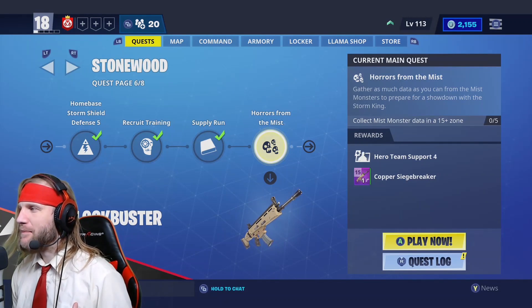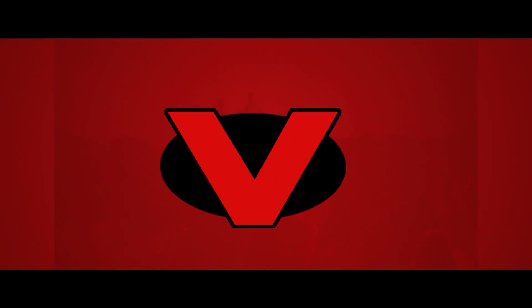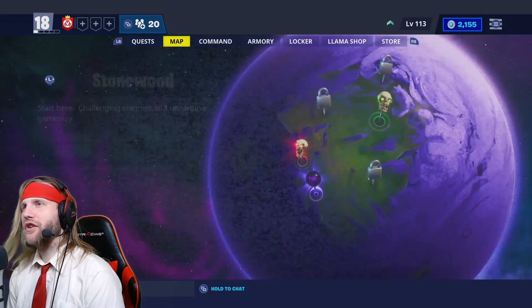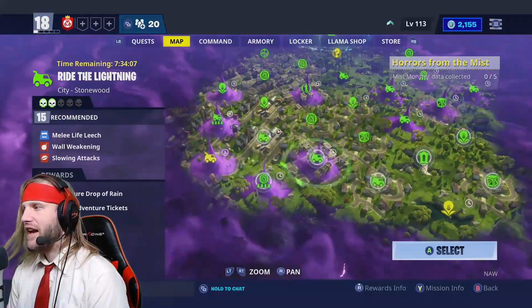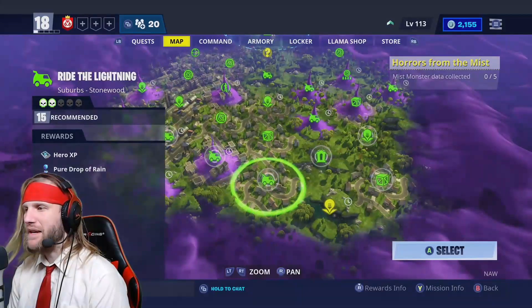This one has you collecting Mist Monster data in a 15-plus zone. This is actually pretty simple. You go to your map, you go to Stonewood, and then you just go down to a 15-plus zone. As you can see, they're all highlighted. And you just pick the one that you think is going to be the best for hunting down Mist Monsters.